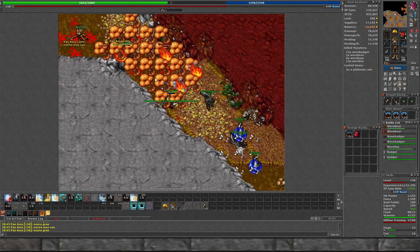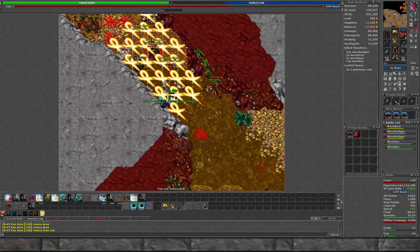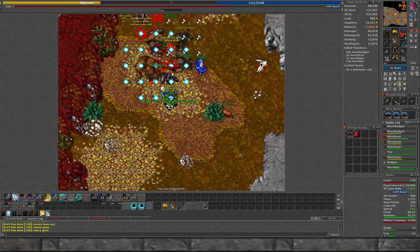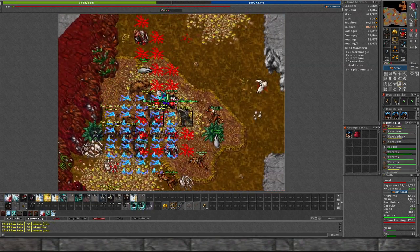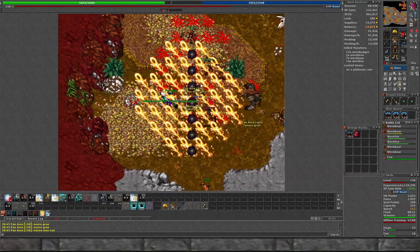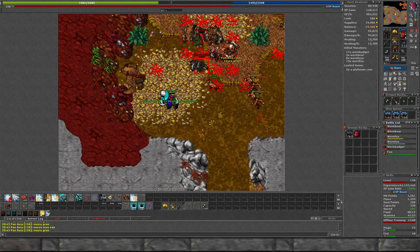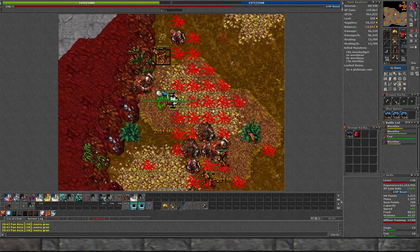If there are any paladin players watching, let me know what you guys can pull here just so I have a rough idea of how bad I am. I don't know when to rotate in - I'm pretty much just GFB, San, GFB, GFB, San. I feel like here with a mage would be great - like a level 80 or 100 mage. I just run in and tank everything and he comes in for the DPS. I think we would rip through this. Next time I see Evan on I'll see if he wants to hunt here.